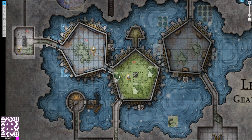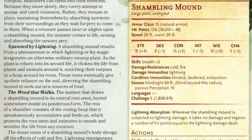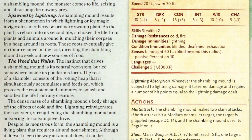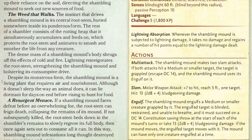A shambling mound feeds on any organic material, tirelessly consuming plants and devouring animals that can't escape it. It's a large plant with 136 hit points and AC 15. It has resistance to cold and fire — which is notable because the instinct is to use fire or cold on a plant, but it won't work well. It's immune to lightning and to being blinded, deafened, or exhausted. If it takes lightning damage, it takes no damage and instead regains hit points equal to the lightning damage dealt. It has high Constitution, high Strength, and relatively low Dexterity.